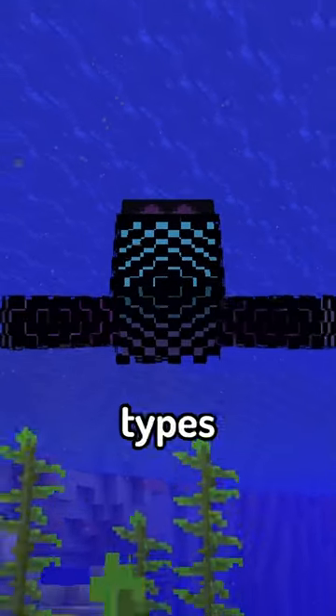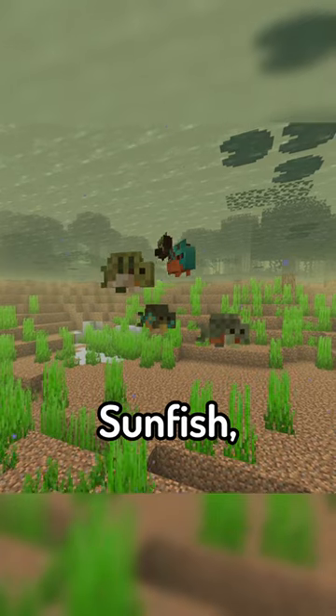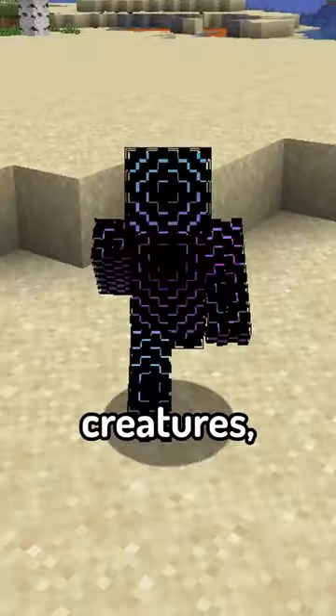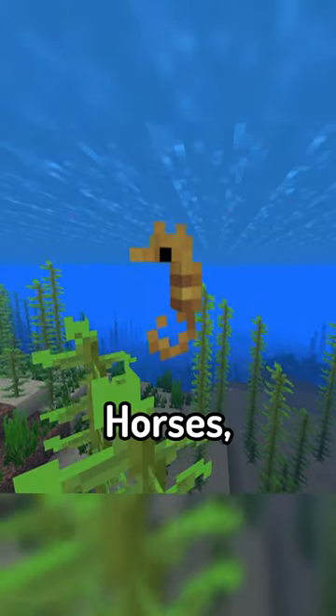On top of this, the mod adds in a ton of new fish types to the game, including fish such as mahi-mahi, sunfish, anglerfish, and catfish. Along with all these new fish come some other sea-dwelling creatures, such as crabs, sea slugs, seahorses, and nautilus.